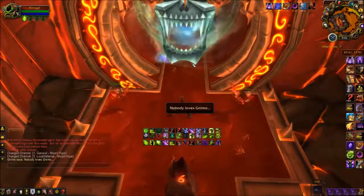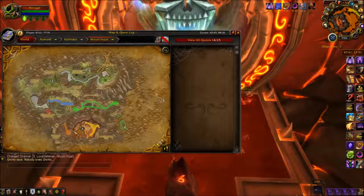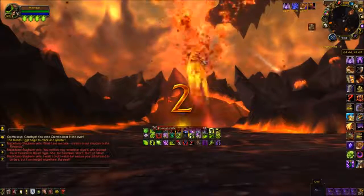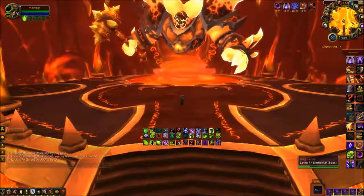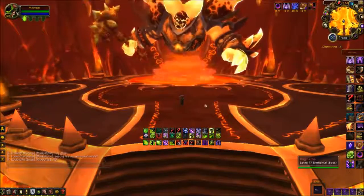Another double-mount instance: we are at Firelands in Mount Hyjal. You can do this on normal mode — it does not matter. The first mount is from Alysrazor, who will drop a ground mount. Then you can kill Ragnaros, the last boss, for a flying mount. I will show them as such.